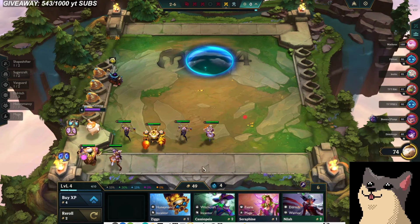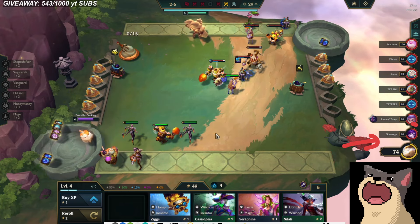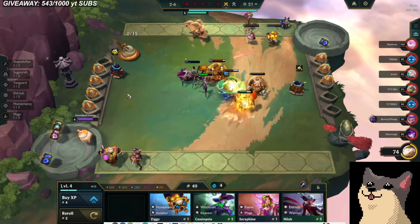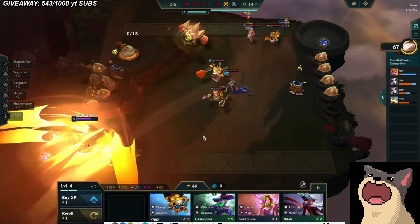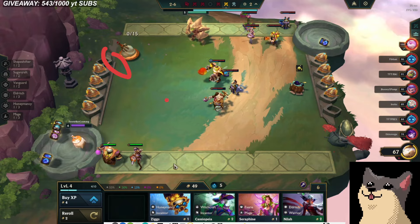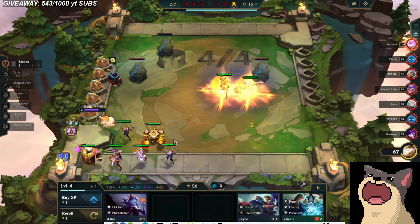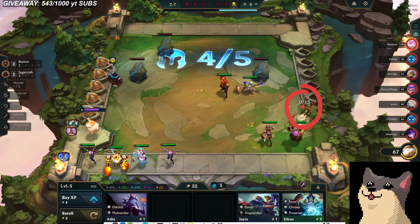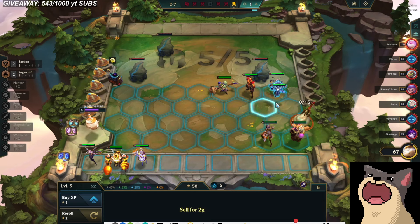I should have Sugarcraft in now to stabilize. The problem is this guy is contesting the loss streak — I think he's trying to play Cassio reroll and was full sacking on positioning. I was scared that if I put in Bard and Jinx with slammed items I would win. But now I have less of that fear because we made our 5-loss streak. I want to get the best cashout I can, but I'm losing a lot of HP because the boards are very strong — I'm losing by a lot of units.